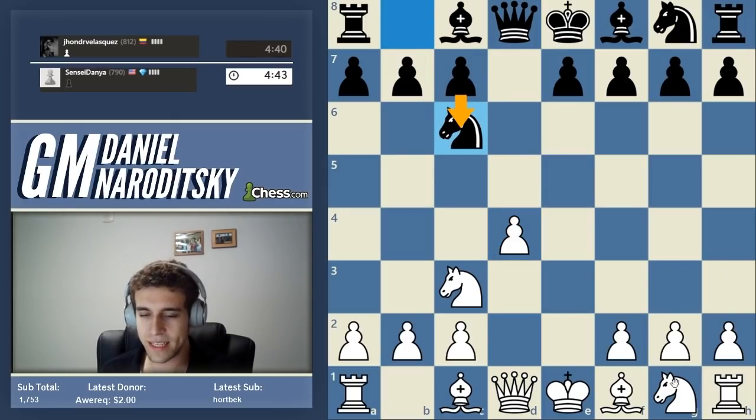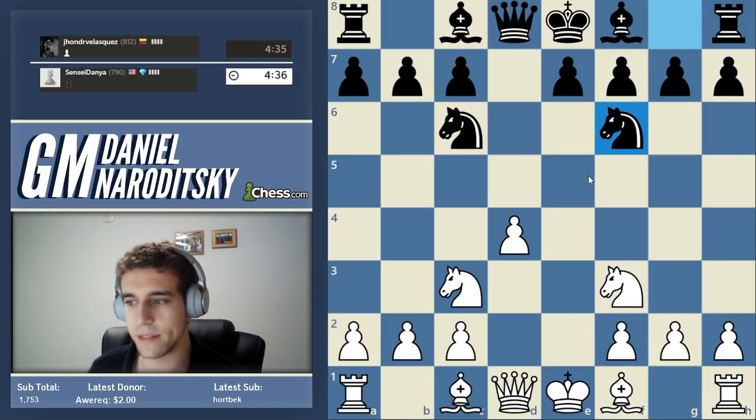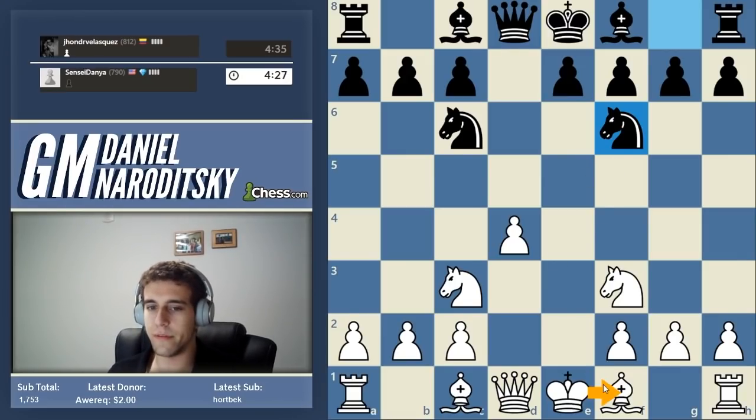He goes knight c6, attacking our pawn. We could play d5, but we're trying to adhere to basic principles, so let's play knight f3, defending the pawn while developing. Now this is a situation where it's time to bend some principles — this knight on c6 has moved so many times that we can afford to harass him, because he hasn't developed any central pawns.